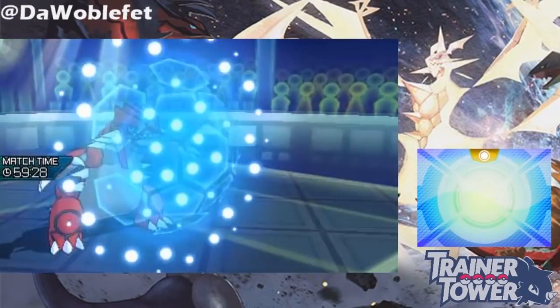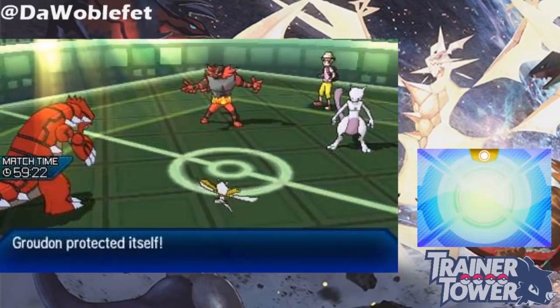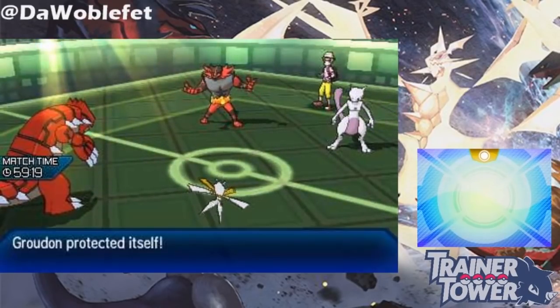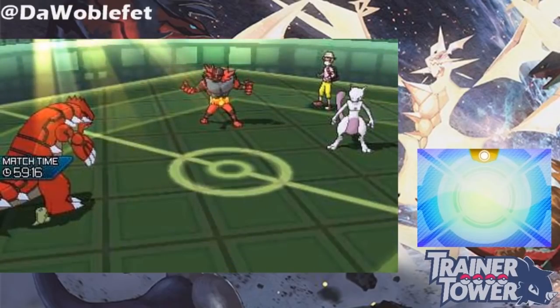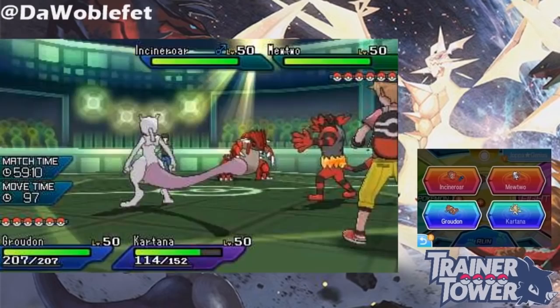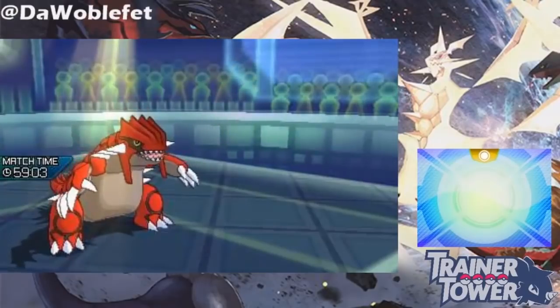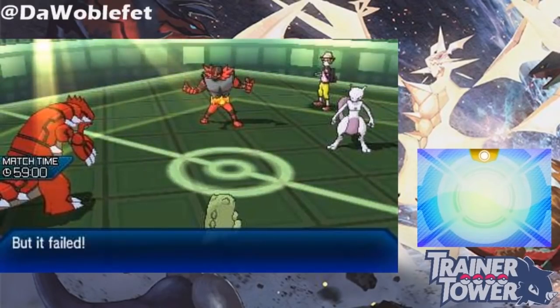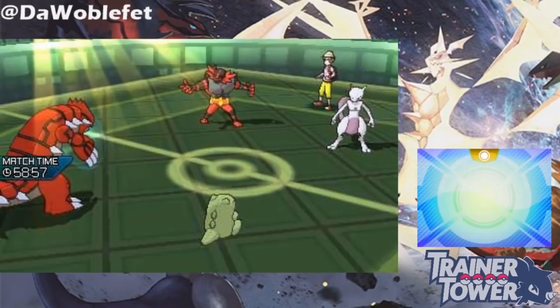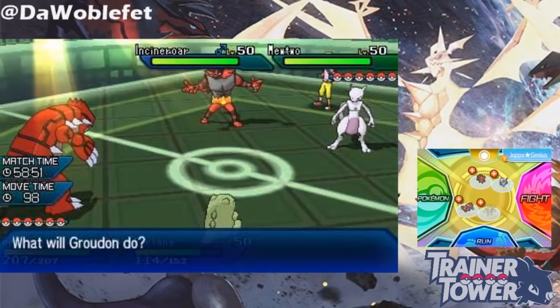Because of how strong Protect is, using it more than once in a row has a chance to make Protect fail completely — otherwise you could just poison an opponent's Pokemon and do nothing but use Protect for eight turns in a row. Successfully getting two Protects in a row is called a Double Protect, and the chances of that happening are one in three. Getting a successful Protect afterwards is one-third of one-third, so getting a triple Protect only has one-ninth odds.